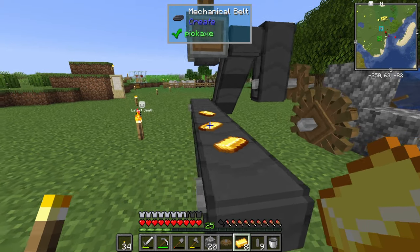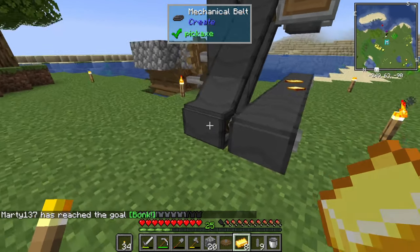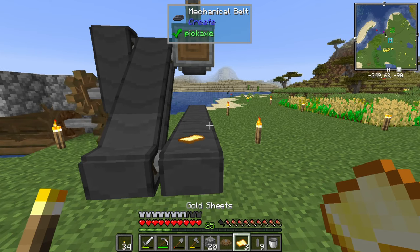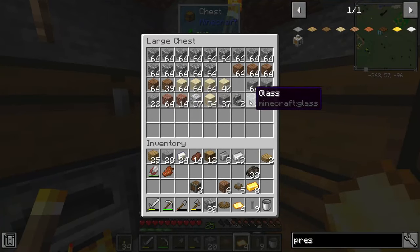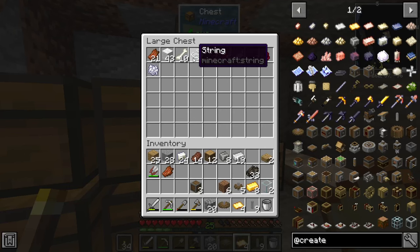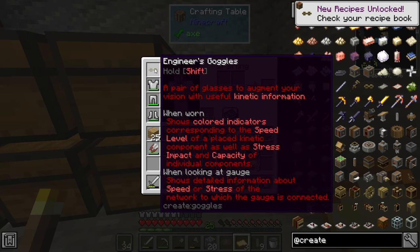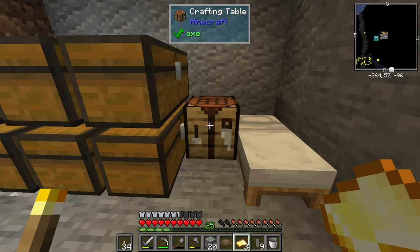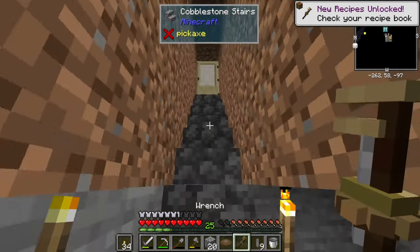I've got three gold sheets — one for the glasses, three for the other thing. I got the achievement bonk. Now that we've got that situated, let's head back to Create mod in JEI. We want the glasses — we need string, which we've got. Let's grab the engineer's glasses and equip them. For the wrench, we just need a stick. Now we've got all our tools needed for the Create mod.